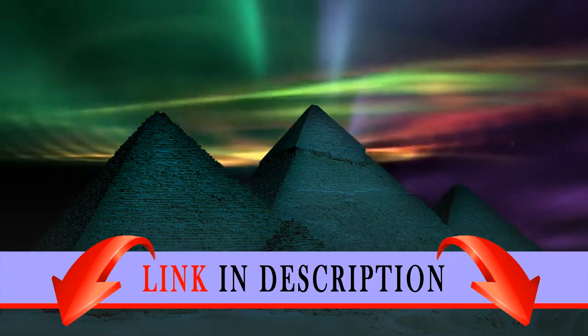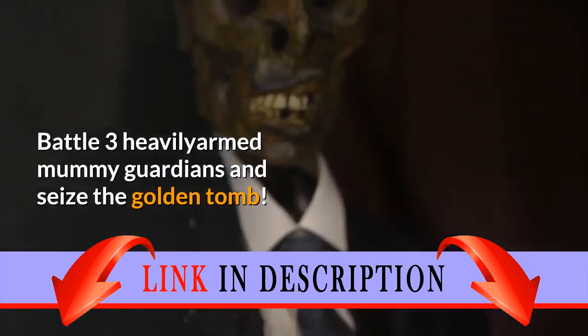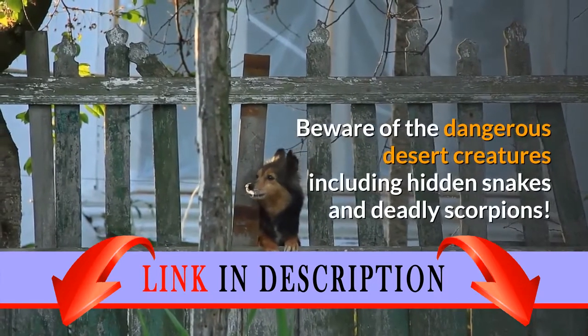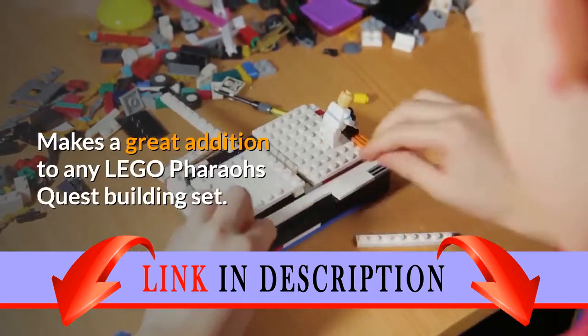Golden Tomb measures over 2 inches long. Battle the Pharaoh's posse for the treasure. Battle 3 heavily armed Mummy Guardians and seize the Golden Tomb. Beware of the dangerous desert creatures including hidden snakes and deadly scorpions. Makes a great addition to any LEGO Pharaoh's Quest building set.